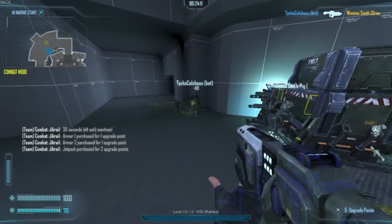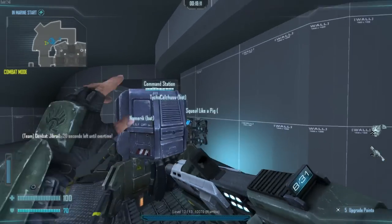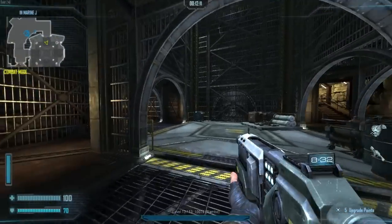At the end of the round, instead of the aliens winning, we're now going to an overtime period by default, although server admins can change this. When you're inside overtime, command structures can't be healed and the spawn times are slightly increased, which usually results in the game ending pretty quickly.